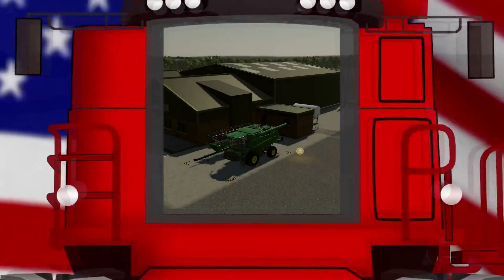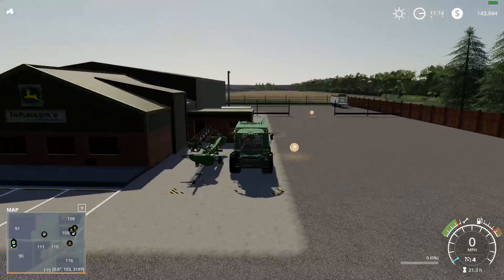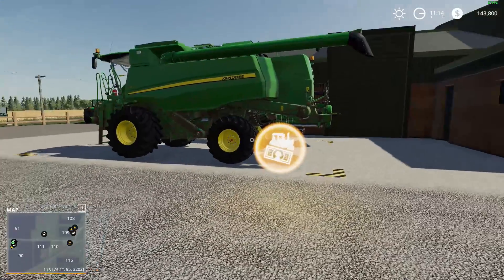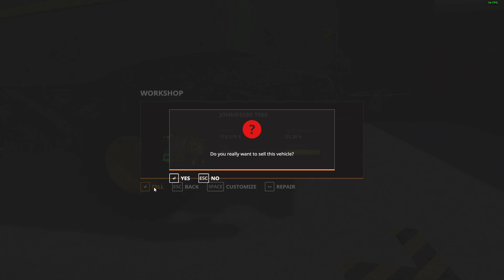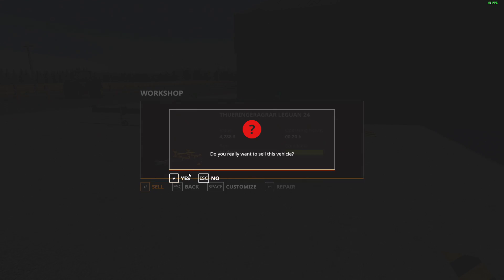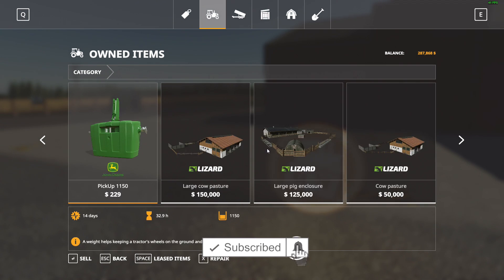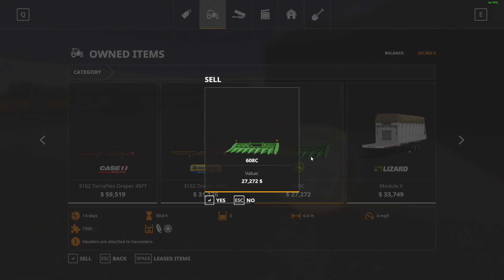What is up guys, it is your boy Gian here from Puma Plot, welcome back to another Farms of Madison County video on Farming Simulator 19. It's time to sell the green machine — we gotta get rid of it, it's too small for our operation. We did bring the header cart down here too, and we'll have to go in the garage to sell the last little bit, which would be the John Deere little corn head. There it is — we never even used it.